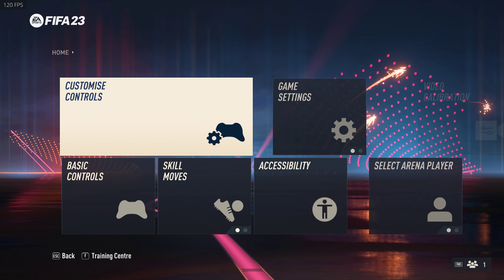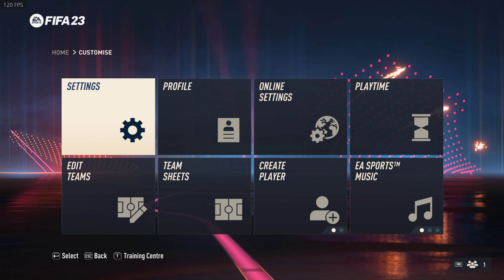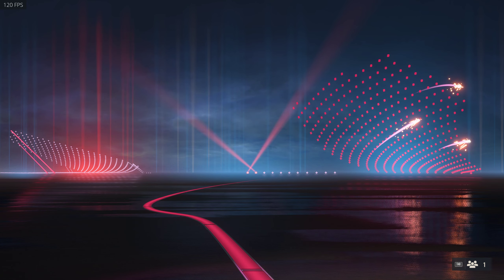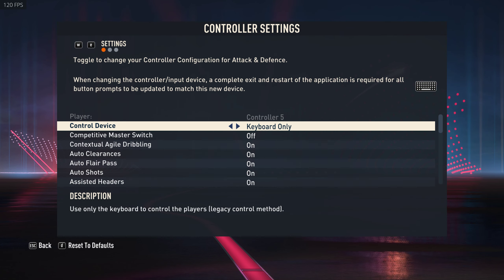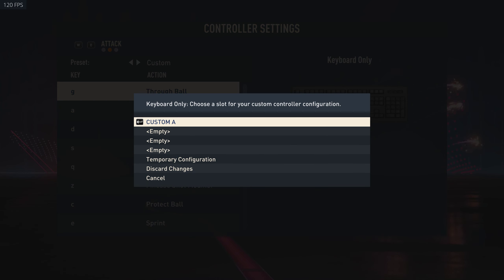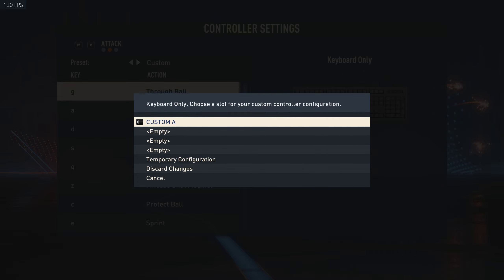If you just save it once and start playing, you'll notice it has defaulted back to Keyboard and Mouse — that's the only issue with the keyboard settings. To confirm it has saved properly, after hitting Escape you should see an option called Custom A, Custom B, or Custom C. If you see that, it means your settings have saved correctly. Keep that in mind when changing the settings.